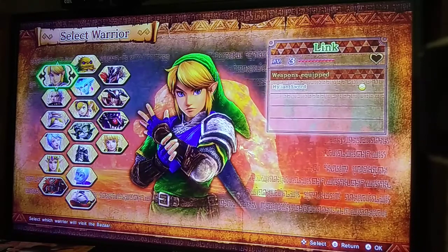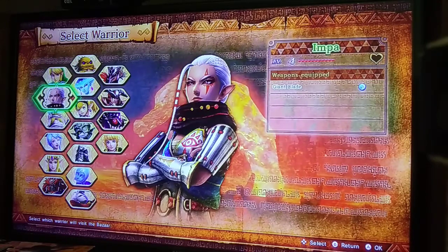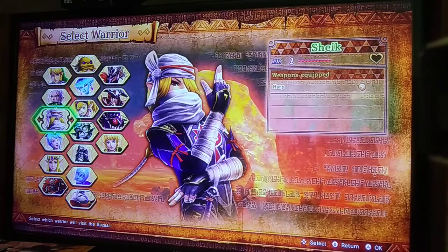Link has about five different weapons — two of them are amazing, and the rest range from good to bad. Impa has two weapons, both about the same quality but good at different things. Sheik, I believe, only has one weapon and it's one of the best in the game.